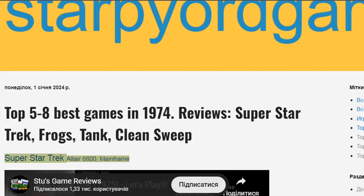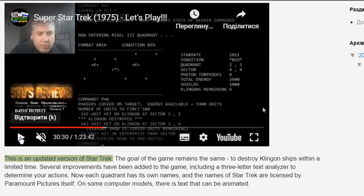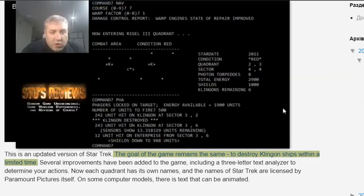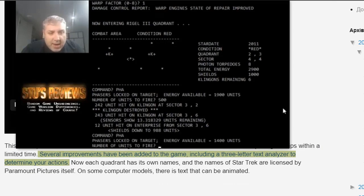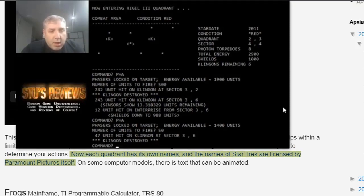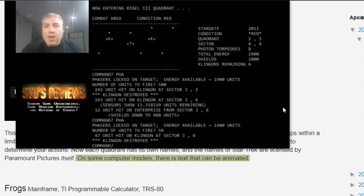Super Star Trek, Altair 8800 / Mainframe — this is an updated version of Star Trek. The goal of the game remains the same: to destroy Klingon ships within a limited time. Several improvements have been added, including a three-letter text analyzer to determine your actions. Now each quadrant has its own name, and the names of Star Trek are licensed by Paramount Pictures itself. On some computer models, there is text that can be animated.